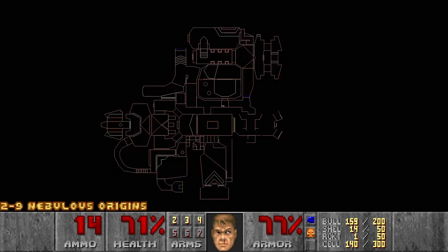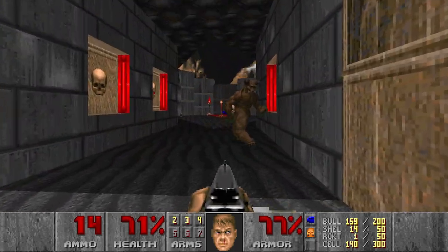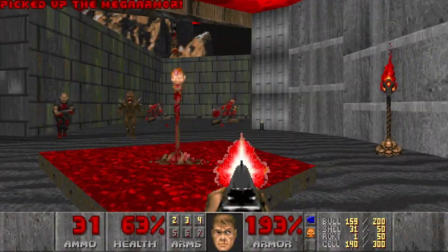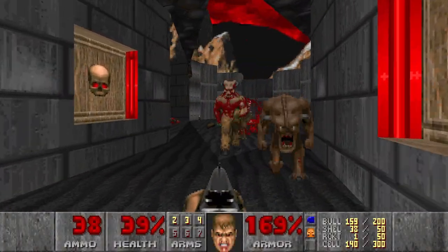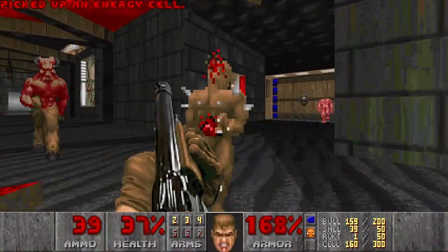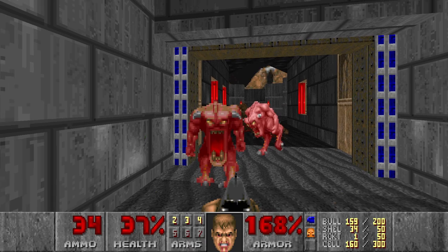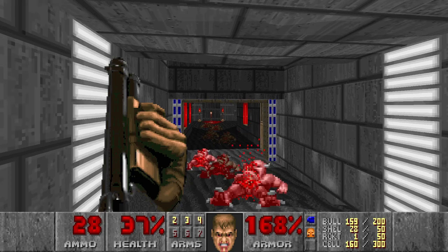I'm running out of ammo already. There should be another blue door right here. Baron - oh no. I don't have the right weapons for you. Let's get them to infight. But first I need to take down the shotgunners. I can see the caco hit the baron, so they can infight now. I think I need to retreat. I heard the baron kill the caco.